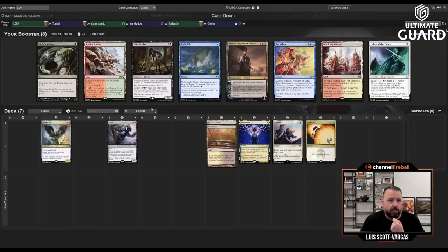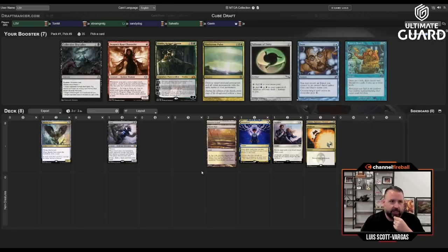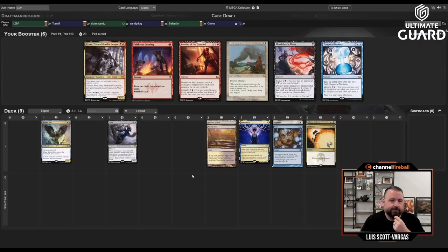Sandy Dog often drafts aggro, though he's diverged from that more recently. Gavin often drafts mid-range creature decks, and Ashiok is pretty good against mid-range and okay against aggro. I'll go with Ashiok. This next pick is actually tough — no one's really comboing, Tom might take Frantic Search, Abram does like drafting combo — but I'm probably going to take Days here over Collective Brutality. I just haven't found Collective Brutality to be that good.